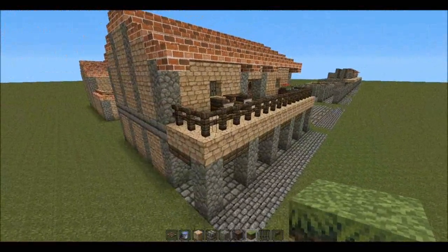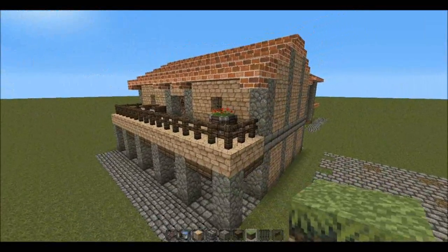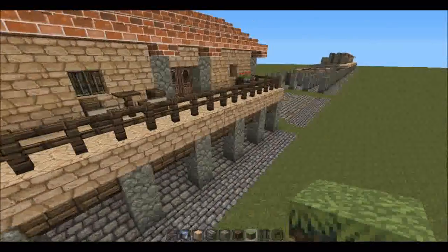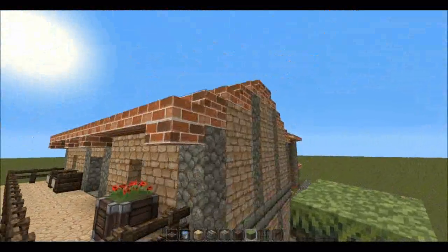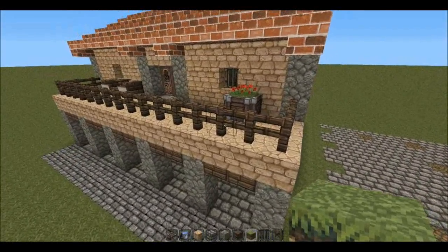In this first episode it's going to be pretty simple. We're just going to talk about some basic principles of Roman design and Roman building in Minecraft, and then moving on we're going to give a tutorial of this house which is an insula — a type of apartment block. So I guess we'll get started on the building technique.